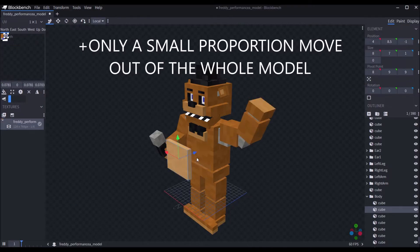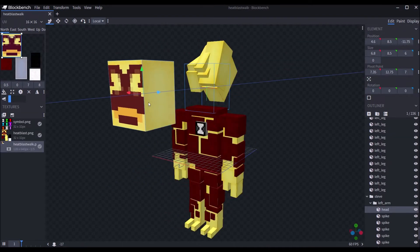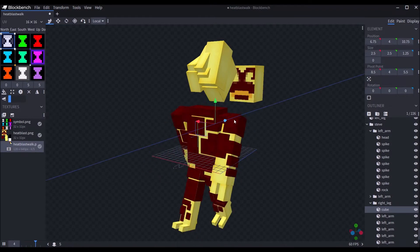One way that lag can be mitigated is by changing how the animations work. Currently, the animated models have every cube being animated constantly, whereas it would be more efficient to have most cubes stay the same throughout while only some are animated. However, with certain tools this isn't possible, so I can't criticise it because it may be a limitation of the tools the creator is using.